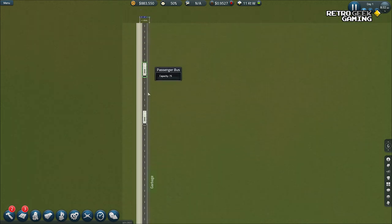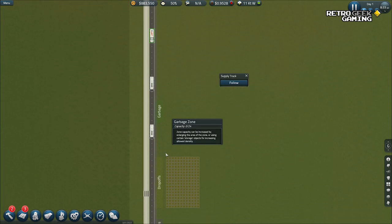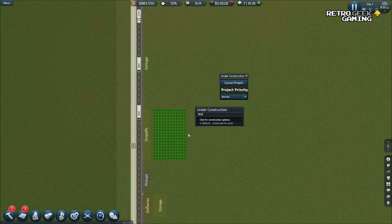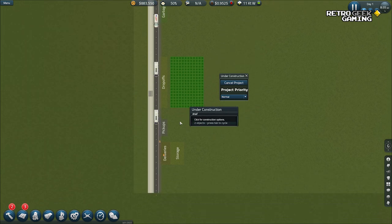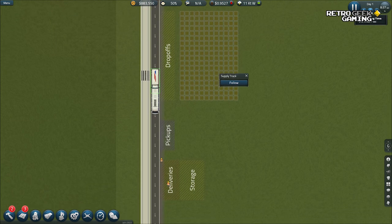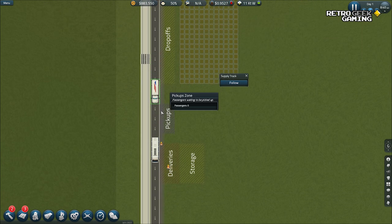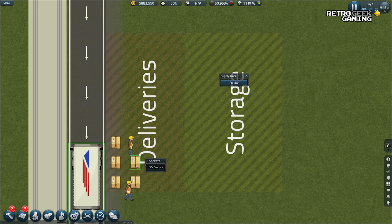The buses are coming, and there's the supply truck. We need the materials to create this foundation, and it's coming in this truck, I assume. Let's make it go a little faster — I'm guessing it will go to deliveries. Yes. Let's take a look at our first activity for the airport.